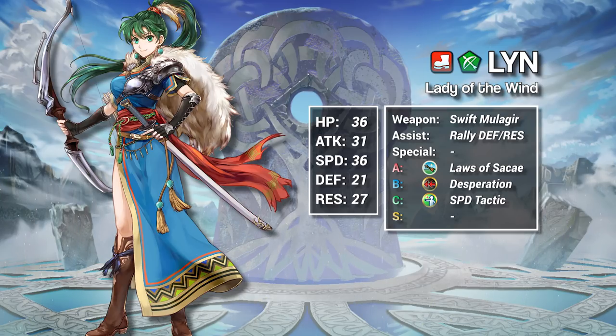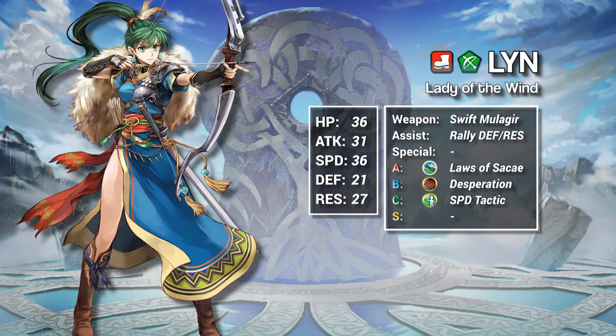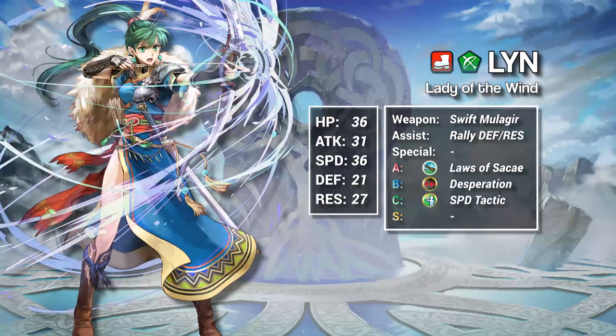Lynne's personal A skill is Laws of Sakai. If an enemy attacks Lynne, she makes a check — if there are 2 or more allies within 2 spaces, she gains 4 to her attack, speed, defense, and res. This skill is powerful, but it has a few quirks we should go over. First, unlike Swift Mula Gear or Flame Siegmund, the number of enemies doesn't matter. The only thing that Laws of Sakai checks is the number of nearby allies.